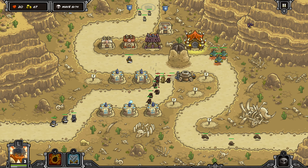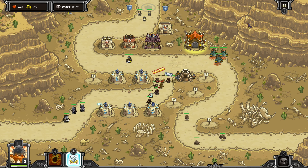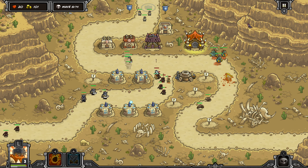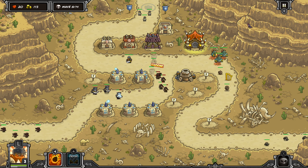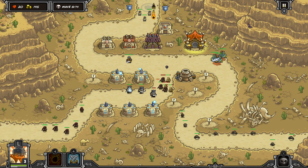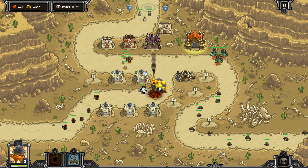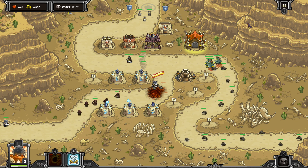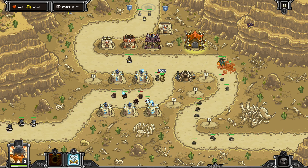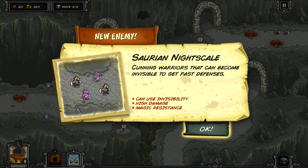Next, we have to talk about strategy. This is important to me because this is a tower defense game — the strategy should be fluid, understandable, interesting, somewhat easy to figure out but difficult to master. Kingdom Rush does a really good job of this. It's difficult because you have to deal with so many different enemies, and that kind of interacts with the design of the game as well.